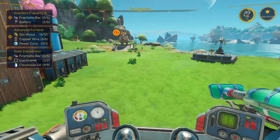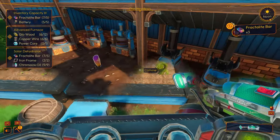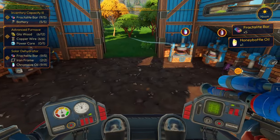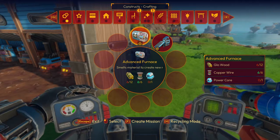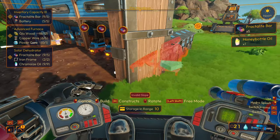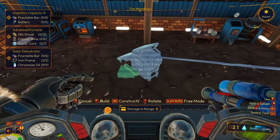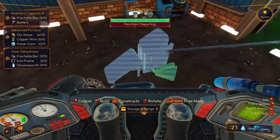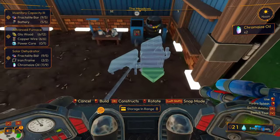Well, while those are cooking I'm gonna do the gardening and I'll be right back. Alright, we're back. We got some stuff going — a lot of things ready to go. We can make the solar dehydrator right now. I don't know what this thing does — we're about to find out. Should we put it inside? Yeah, might as well. It should fit, right?